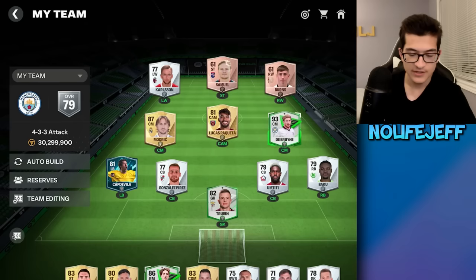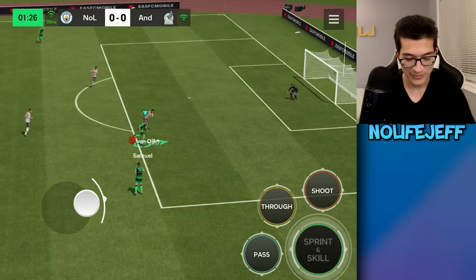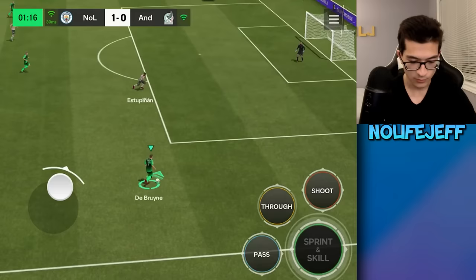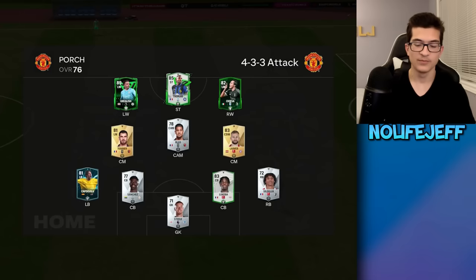So we are now in a 4-3-3 attack formation. We have Samuel, Burns, and De Bruyne as my three attackers that I can use. We only need 2,200 more FIFA points to afford our next bundle, which means 20 more goals. I'm hoping it's a little bit easier now that we can score with three players. We can pass it in to Samuel and he will score. We got De Bruyne — he's going to be an obviously great passer. Burns, can we score that? Oh yes. My opponent was, in fact, not playing, so I got an easy 800 FC points and a win.